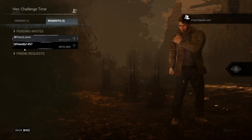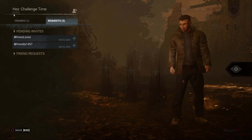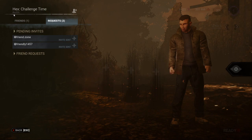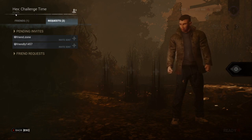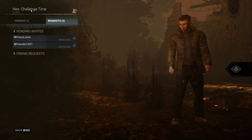There is crossplay in Dead by Daylight, so if you're on PC you can play with PlayStation, Xbox, and Nintendo Switch — it's all open. If you're on PC and want to play with a console player, you'll want to find the little four-digit code. You give them your name and that code, and that will help them find you, or vice versa.